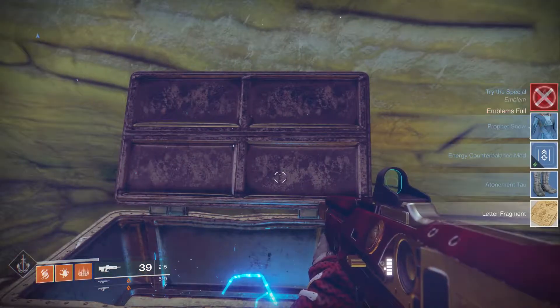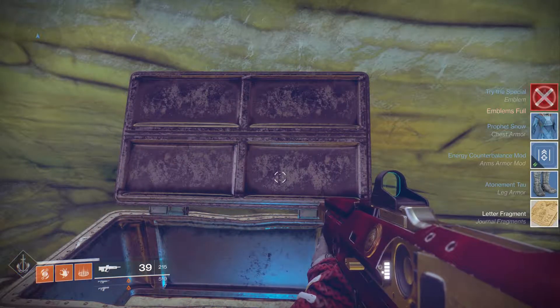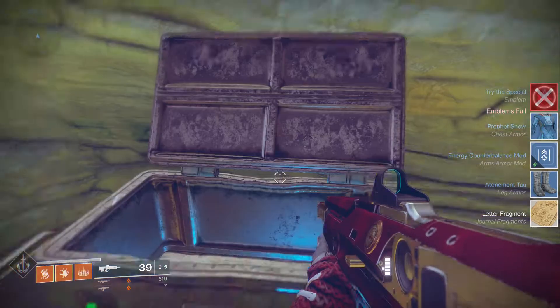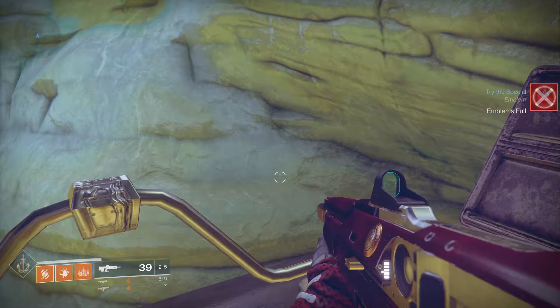And we got the Raman Emblem, some blue mods, a letter fragment, and some gear. Alright, let's go on to the third chest.